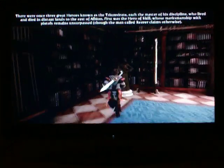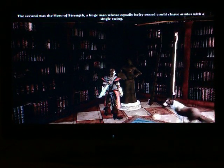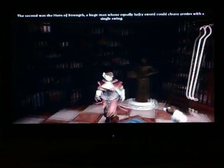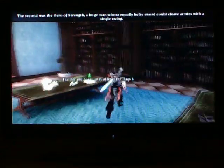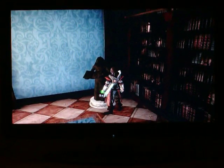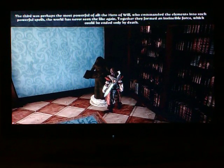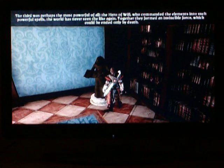Then you gotta go to this statue over here, which is for the Hero of Strength. It goes on about how he was so strong he could kill like a bunch of enemies with a single swing of his giant arms. And then you go over here to the Hero of Will, and it goes on how he was so powerful and everything.